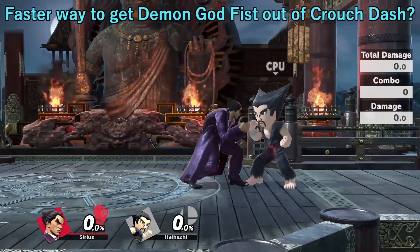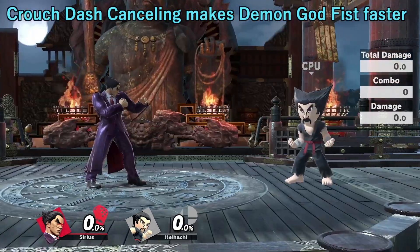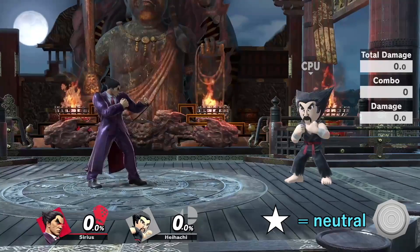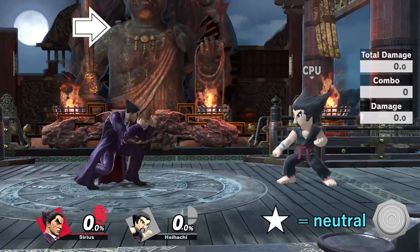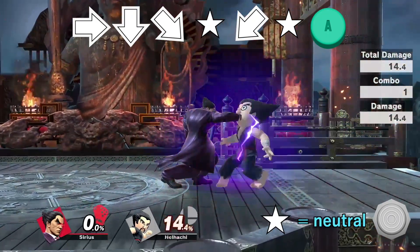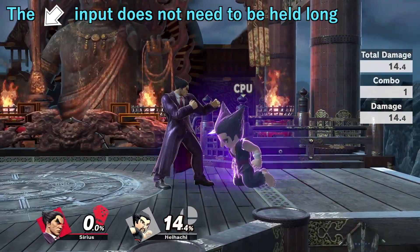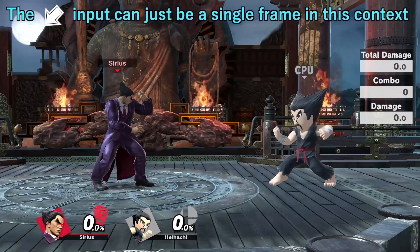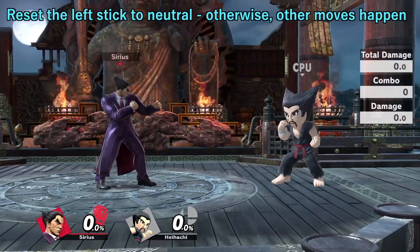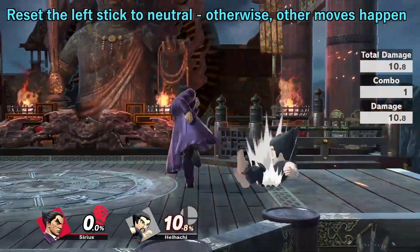Remember when I said earlier that there's a faster way to get a Demon Godfist out of crouch dash? Crouch dash cancelling is how you do it. You do a crouch dash, return the left stick to neutral, tilt down backward to cancel into a crouch, then return the stick to neutral again, and press A. When you do the down back input this way, you don't have to hold it for very long — you can just tap down back for a single frame and it will count as a crouch. Just make sure the stick goes back to neutral right afterwards before you press A, otherwise you'll do the wrong move.